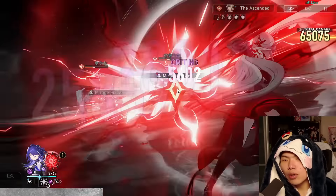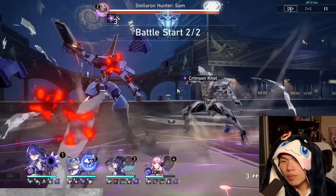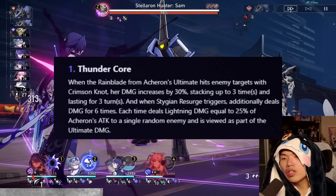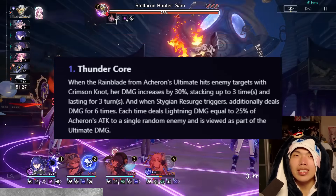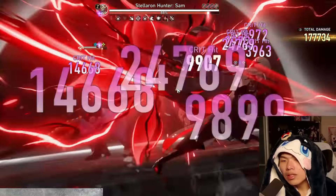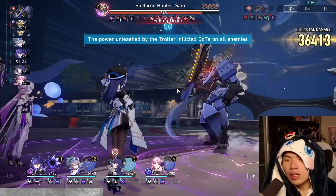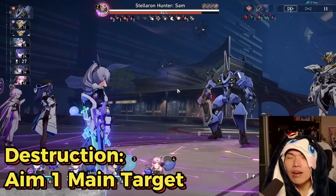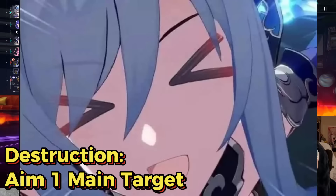For the three single-target hits, the best possible damage output is to focus all hits on the highest health target, preferably with Crimson Knot. Although the final AoE removes all Crimson Knot, earlier hits using the three single-target triggers Thunder Core, increasing the total damage output inclusive of all subsequent hits within the Ultimate. Acheron acts sort of like a destruction unit with heavy emphasis on the main target and splash damage to deal with mobs, similar to Imbibitor Lunae, Jing Liu, and Blade.